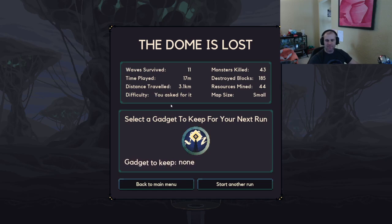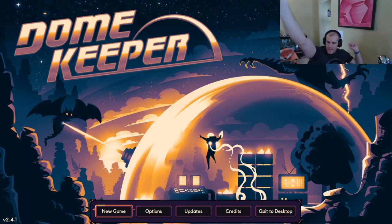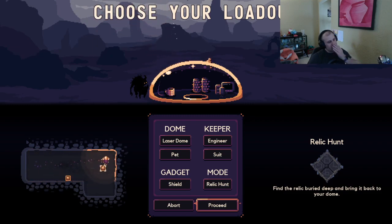My dome was lost. Select a gadget to keep for your next run — spire. I get to keep it, that's kind of cool. Maybe if you start a new run right after, that could be useful. Well, that was fun, but I don't really want to play that difficulty anymore — it was really hard. Tomorrow we'll go back to brutal again, get another shot on the small map, and if that goes well we'll move up to medium and go from there. Thanks for watching, talk to you later, bye!